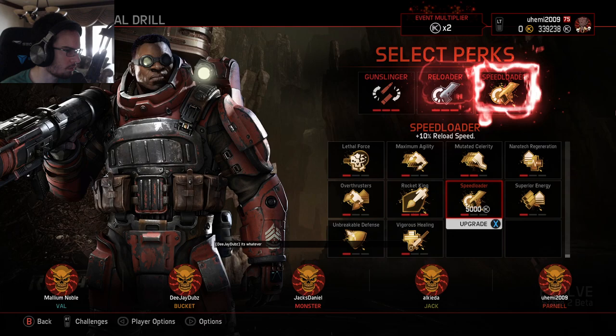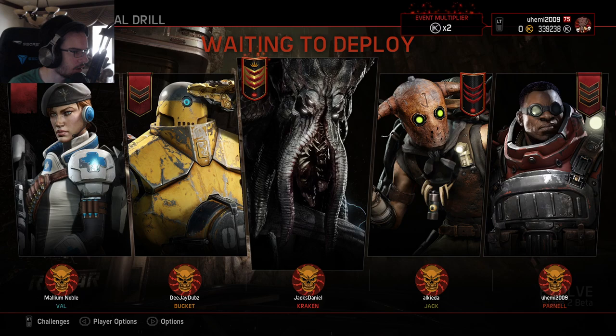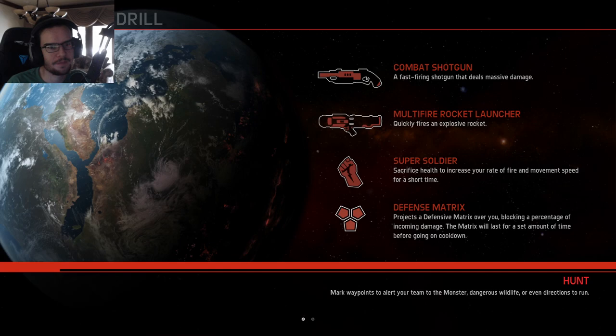Let's go with Parnell again. I went — I just goofed myself right there. I accidentally picked reload perks. Reload perks are good for Parnell — you'll reload the shotgun and rocket launcher faster, it's actually not a bad setup. But the last few matches I've been doing as Parnell, I went with Gunslinger and then class ability recharge on the last two, because I wanted to get the rage ability back quicker.